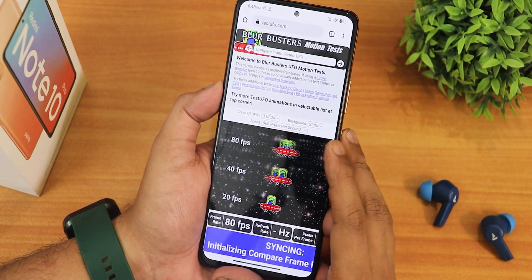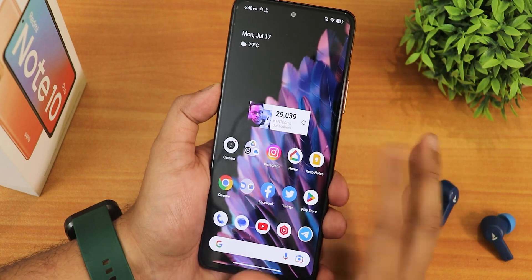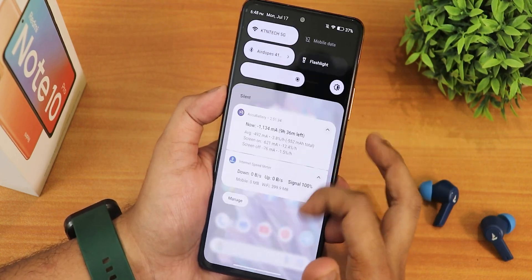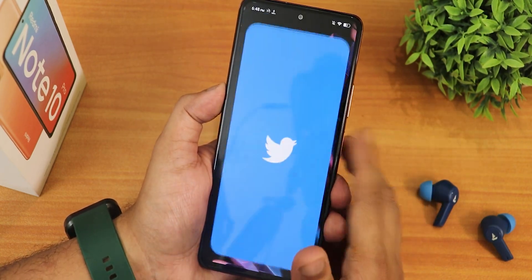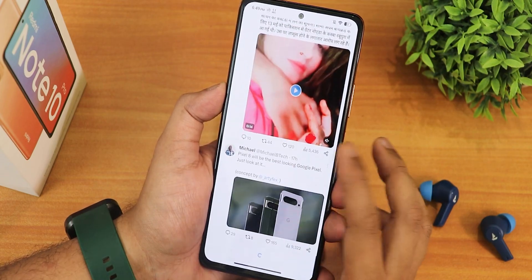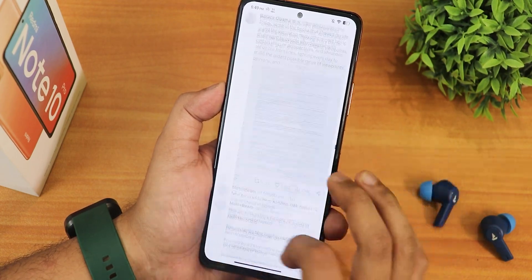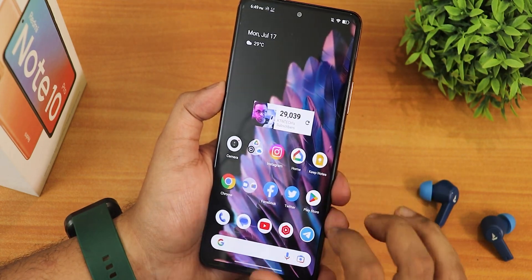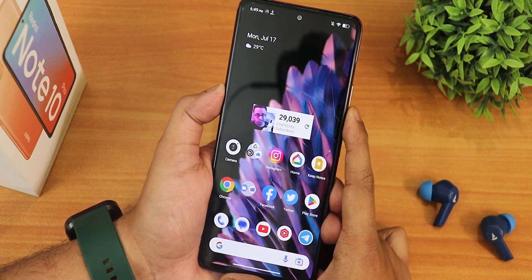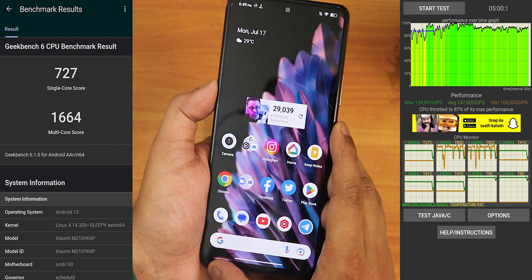On the Test UFO website in Chrome, it shows 80fps, which is the same with any ROM — it's actually running at 120fps with other apps, no problems. With other browsers it may show 120fps. The quick settings panel is really fast with no issues. In Twitter, once content loads, scrolling is perfectly fast — 120Hz is working fine in Twitter, Facebook, and the Play Store. Overall daily driving performance will be really good. The Geekbench score and CPU throttle test results for the latest Project Blaze ROM on the Redmi Note 10 Pro are also shown.